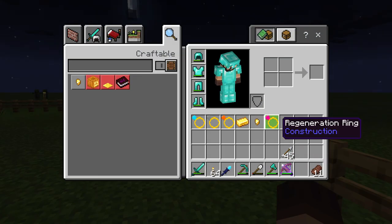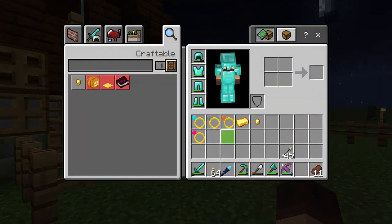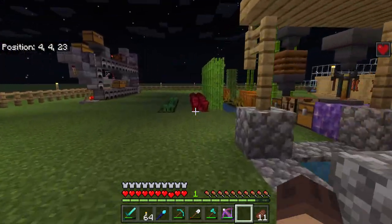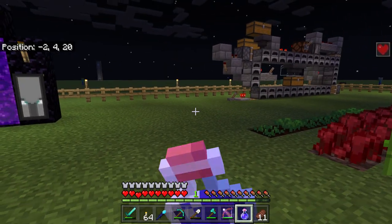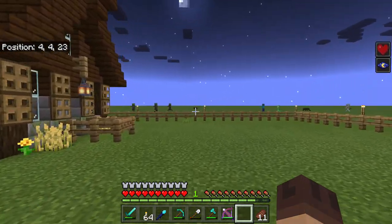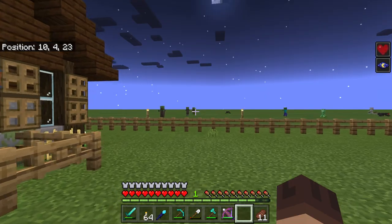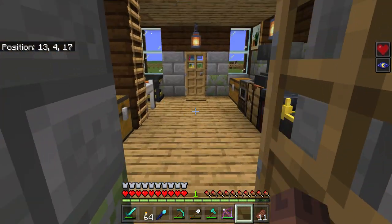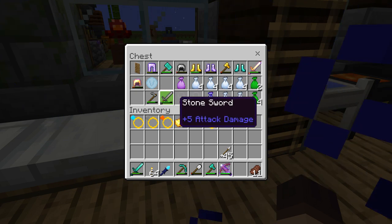Night vision is a little wonky but I think that's kind of normal. Let me switch back to regeneration — let's look at a potion. Yeah, the ring's a little bit wonky because the potion doesn't do that little flickering. But still, if you need night vision or regeneration or whatever, making these rings is super useful.